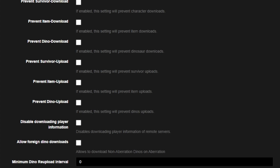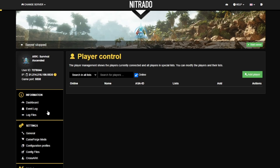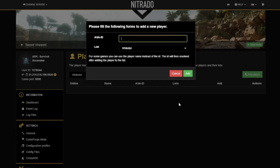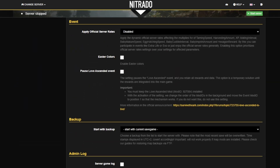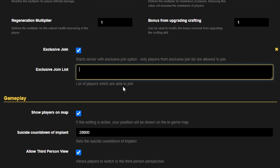Other important things now added to the Nitrodo dashboard: Player Control. If you don't want a password but only want to allow vetted people onto your server, you can add them to a whitelist via their ASAID. It's done slightly differently now because we have cross-play as an option. For whitelisting, you also need to go back to General Settings and scroll down to the box which says Exclusive Join — click Exclusive Join and add your player's ASAID in the Exclusive Join box as well.